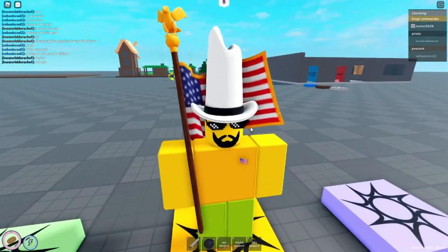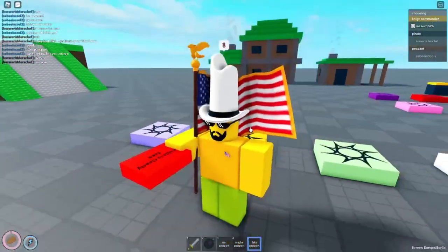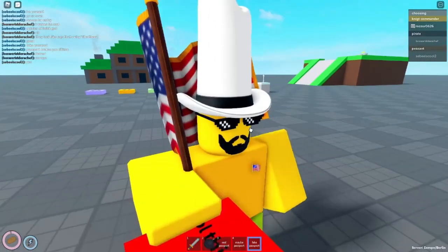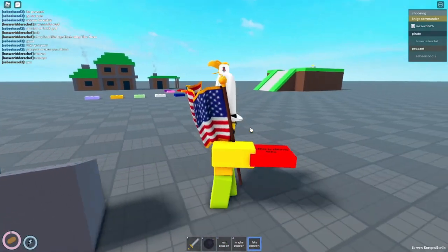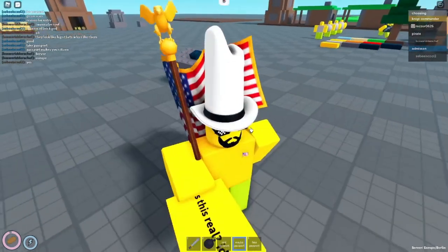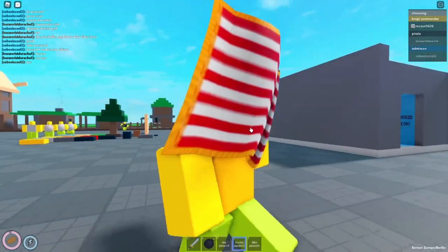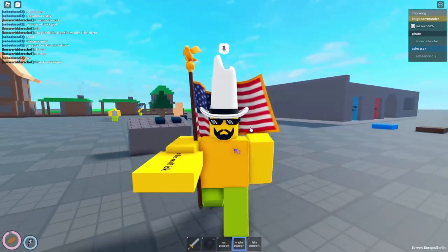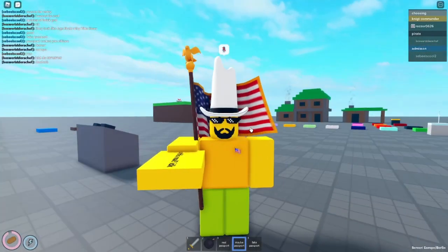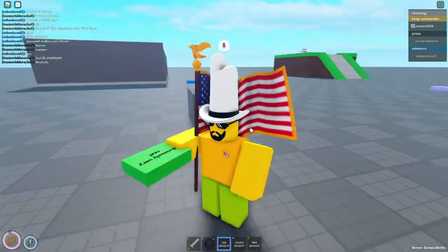Alright guys, these are the new passports. Let me show you the fake one — this is the fake one, it says it's clearly fake. You could've used Presta to test these ones, but hopefully it's not really out of place. Then you got the maybe passport — yeah, I like the yellow color, because for about two years we've had the real passport turn into a green passport and you couldn't really tell between the two.